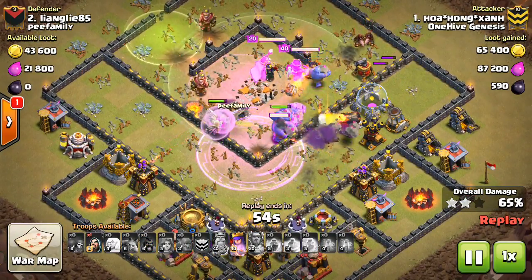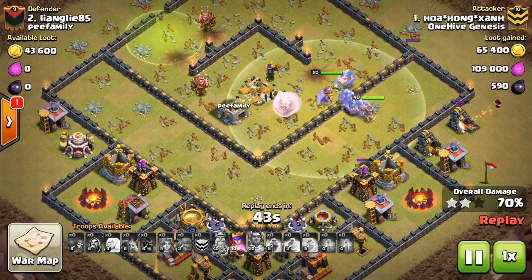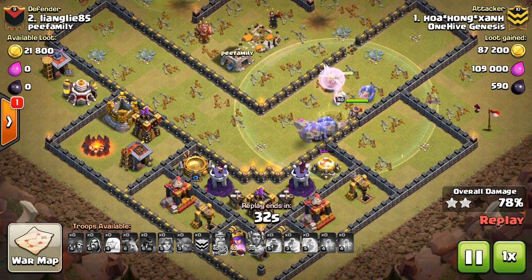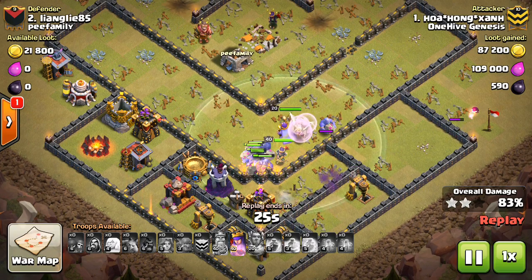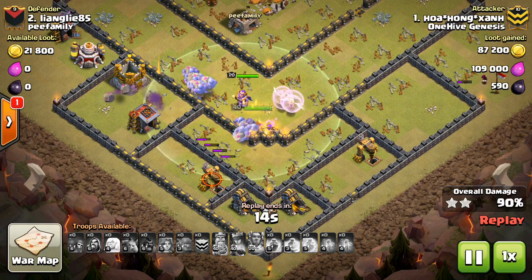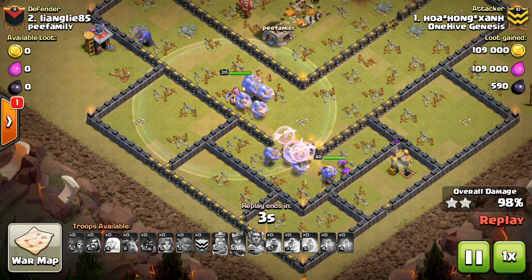He sends in a few Hogs, but this one's already over. You can see those healers did a great job keeping those bowlers up. If you drop 4 healers and just bring more bowlers, you will not get deep into a base at all, because the bowlers do not have a lot of hit points — they need that heal effect. Make sure you're taking care of the Inferno Towers, whether with a Freeze or single target. He pops the Queen's ability right here and just crushes the base. Could have beaten a Town Hall 12 — it's insane. Three-star.